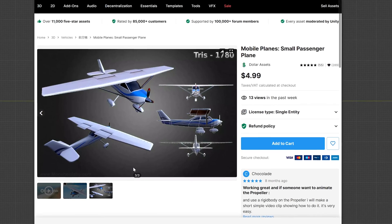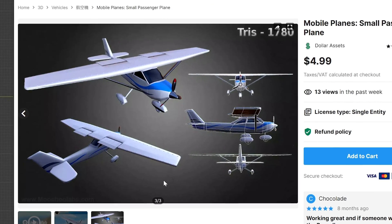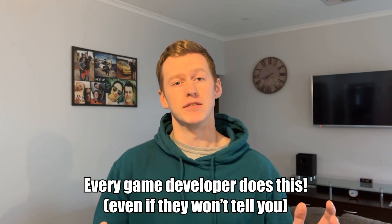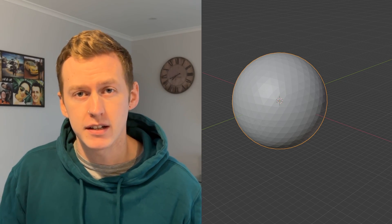I was going to spend some time trying to make a plane in Blender, but I found a pretty sick one on the Unity Asset Store for five bucks and just used that. Once I imported all of the assets, I spent a little bit of time setting the scene up so things look nice, and I stole a trick from every game developer that's ever lived — you can take a couple of the same assets and just keep rescaling and reorienting them to make it look like you have a more diverse scene.